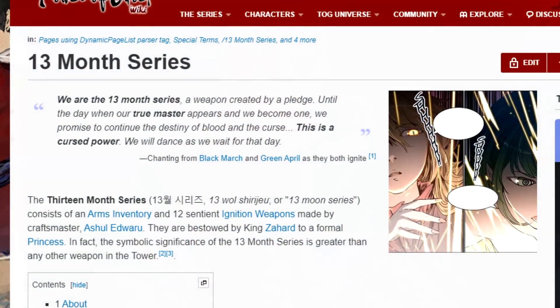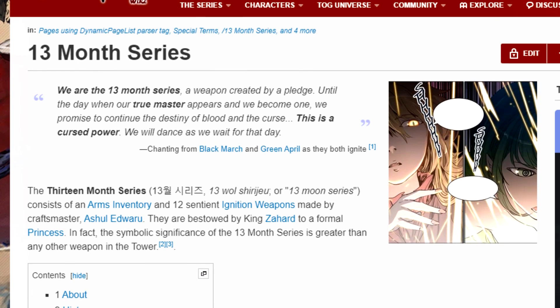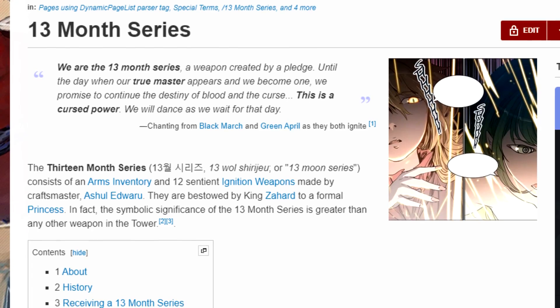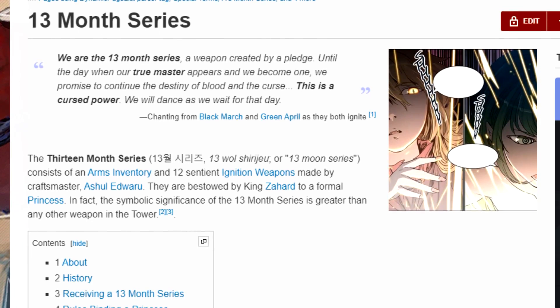That is most of the lore that we know about the 13 Months as a whole. I recommend checking out the wiki page for the 13 Months series weapons — there's a ton of information on there. It's interesting that the engravings on the weapons are in Japanese; SIU has stated there's no secret significance behind this because he uses a lot of languages in Tower of God. Now we're going to break down the weapons individually — who owns each one.